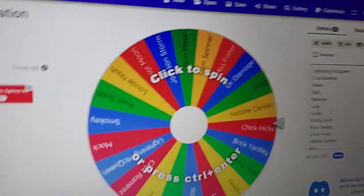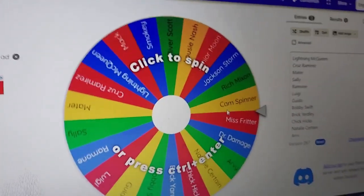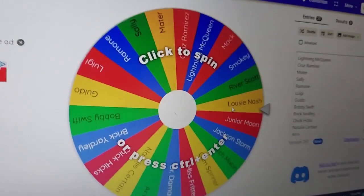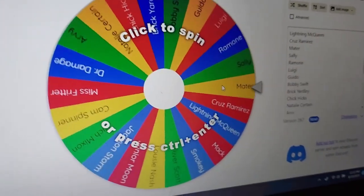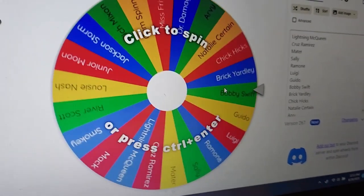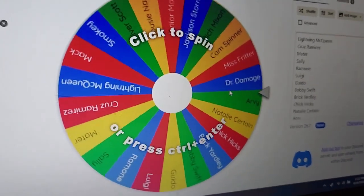Alright, here's the wheel. All 22 characters are on it. I'm not counting the two outfits — Mayor of Radiator Springs or Fabulous McQueen — because I don't have Mayor of Radiator Springs and having more than one of the same character can be redundant. So I'm only doing one outfit per character.